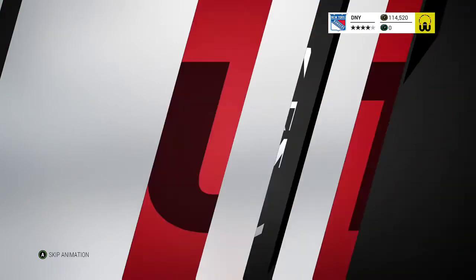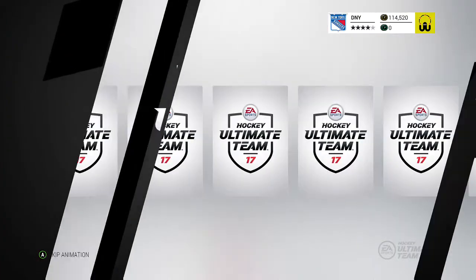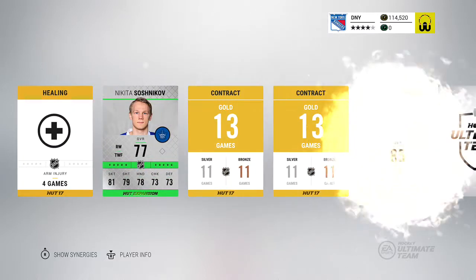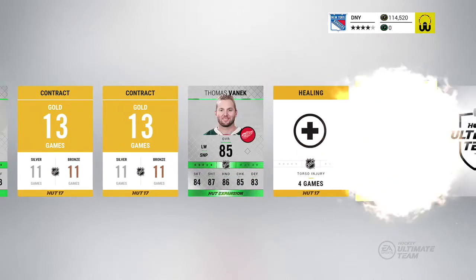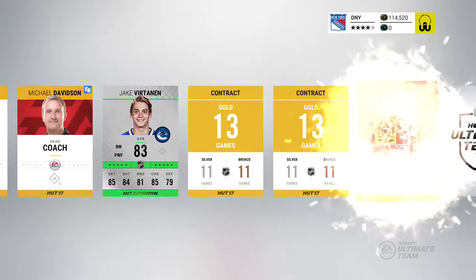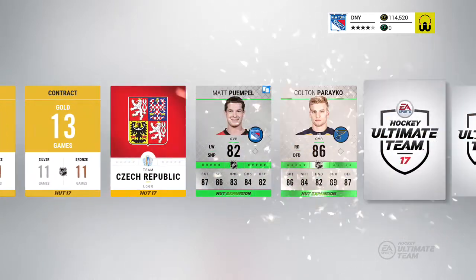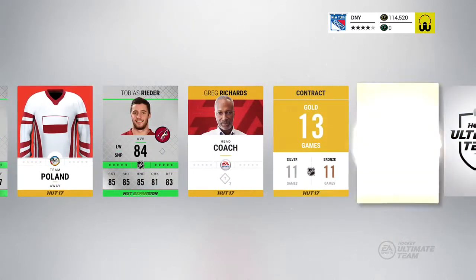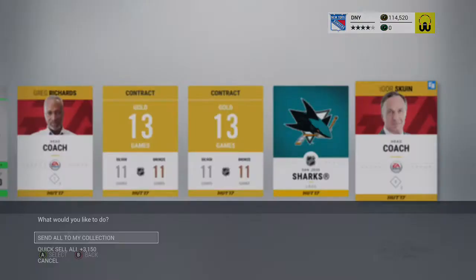Second pack — an expansion plus pack. Expecting at least an 87 here, but Soshnikov is 77 overall, not great. Vanic is one of the rares, also not great. Pareko... this pack does not look good at all. Pack number two is a bit of a bust, not gonna lie. Not happy about that.